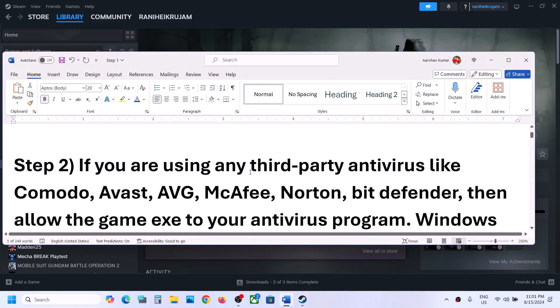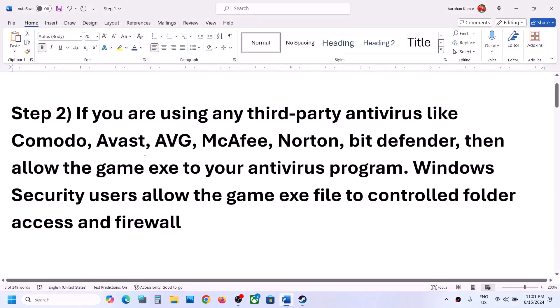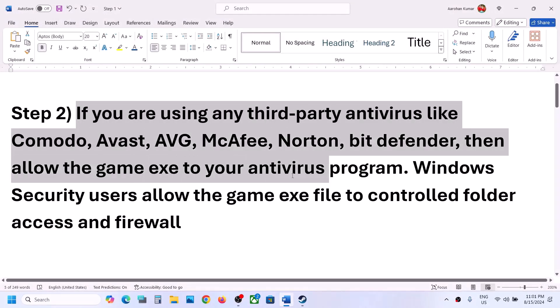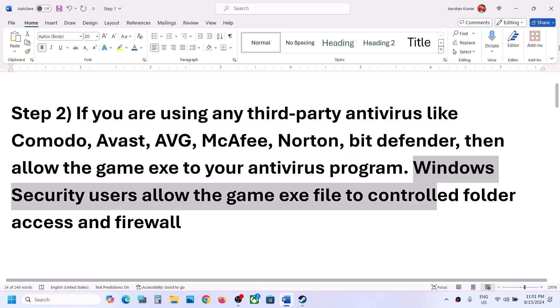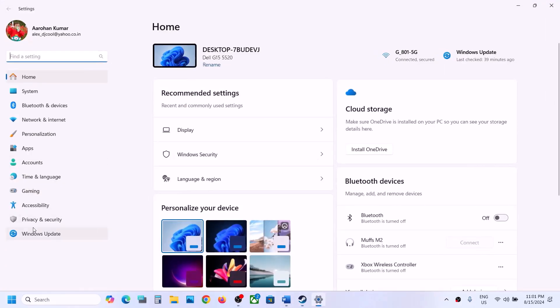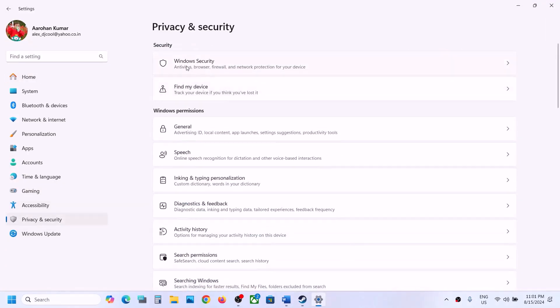The next step is: if you're using any third-party antivirus like Avast, Norton, Bitdefender, McAfee, or whichever antivirus program you have, allow the game exe file in your antivirus program. If you are using Windows Security, open Windows Settings, go to Privacy and Security, and then click on Windows Security.